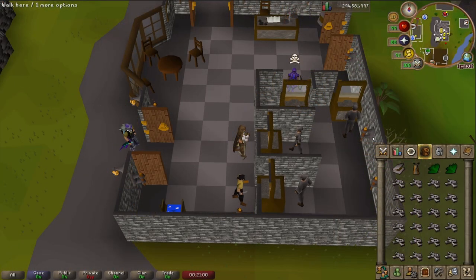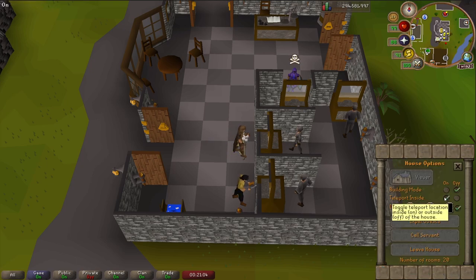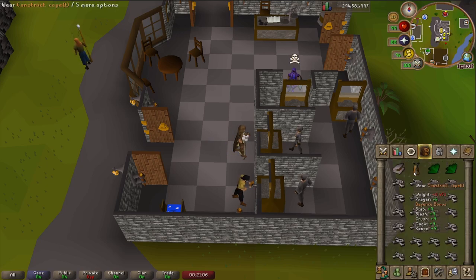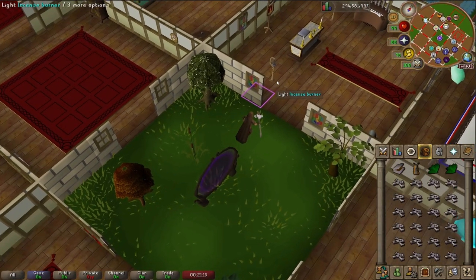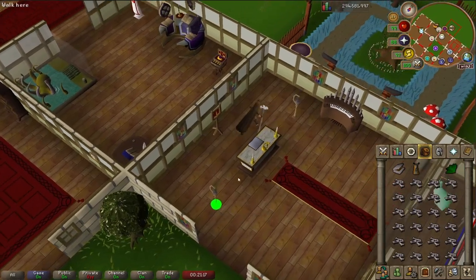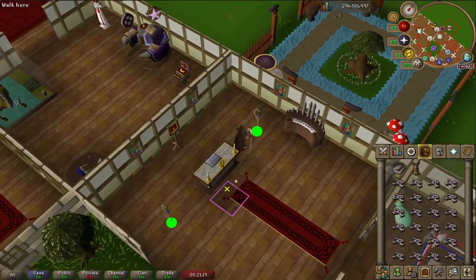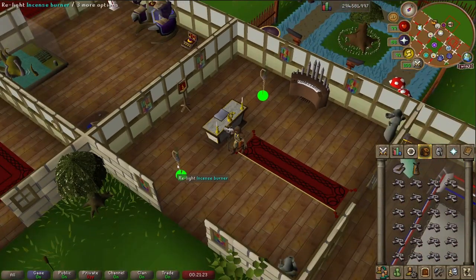Now I'll start off with method one here, and first you want to make sure in your house options you've got teleport inside on. That'll just speed things up a bit, so however you want to teleport to your house, teleport, and the first thing you want to do is light both of the incense burners. Just run over here, and with the RuneLite plugins you'll be able to see how long they last, but it shouldn't ever run out while you're in here. I should mention that it will run out if you leave the house, so you need to relight it every time.